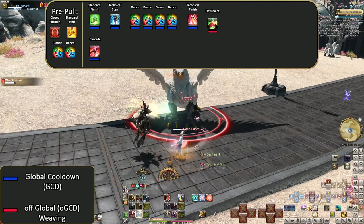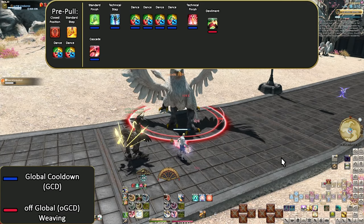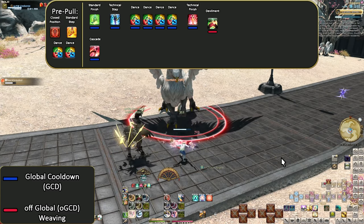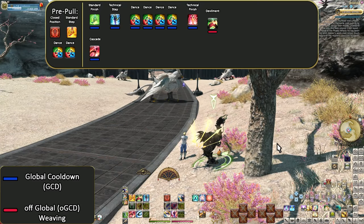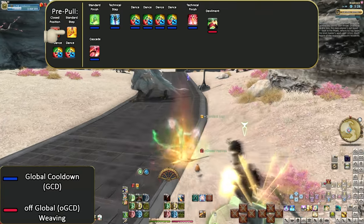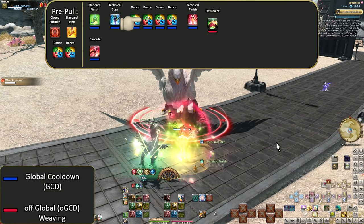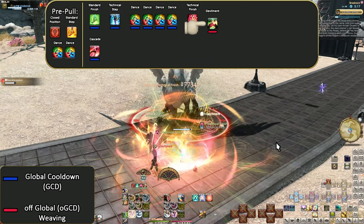Karaoke opener — skill names said the moment buttons are hit. Pre-pull: Closed Position. Standard Step. Dance. Dance. Standard Finish. Technical Step. Dance. Dance. Dance. Dance. Technical Finish. Devilment. Cascade.